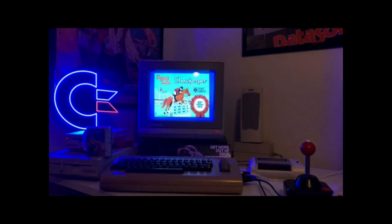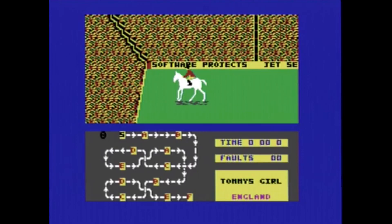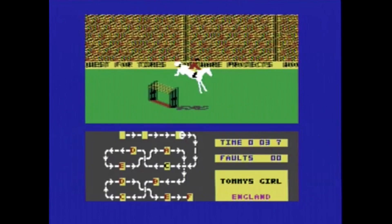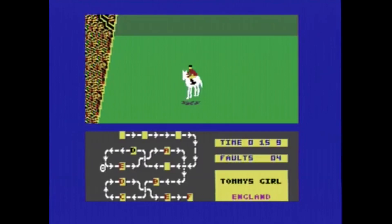Now the last one is called Harvey Smith's Show Jumper. I have no idea who Harvey Smith is — I assume he's some kind of equestrian from Britain, given the British flag on the intro screen. Show jumping isn't big over here; I've never seen one in person, just on TV. Basically this game has you riding your horse through different courses that you can create yourself, jumping different obstacles along the way.